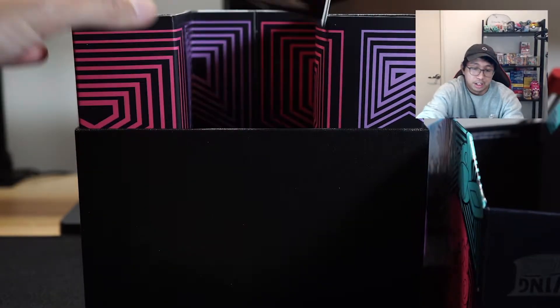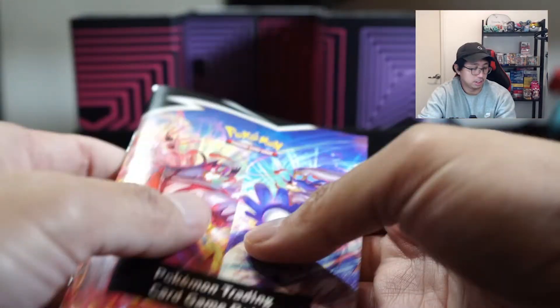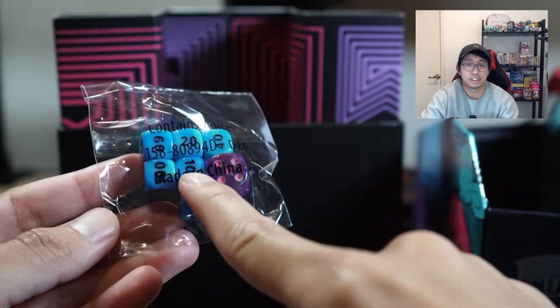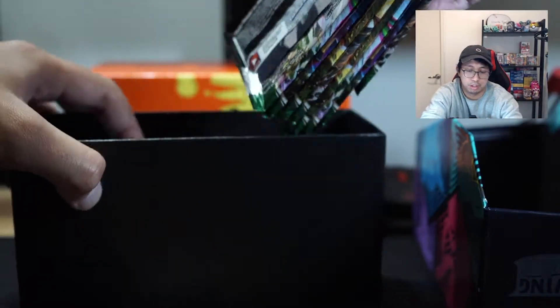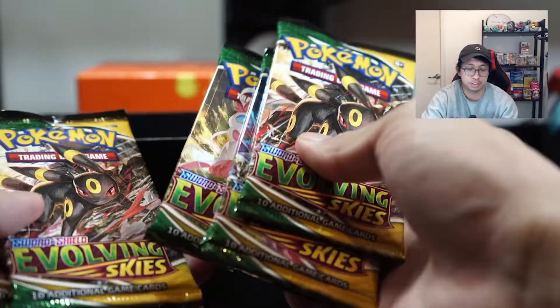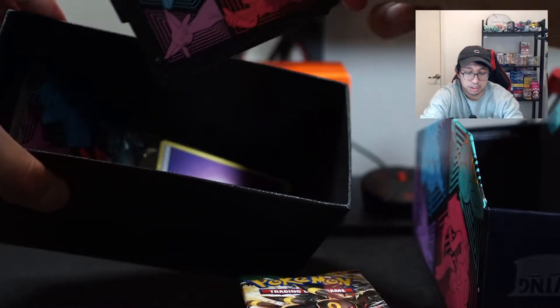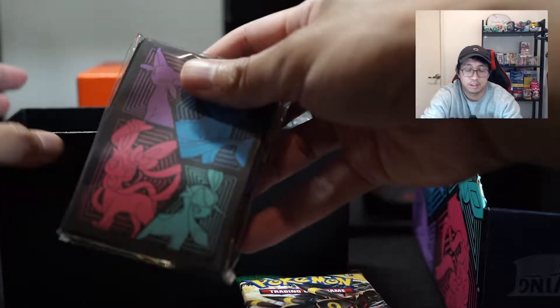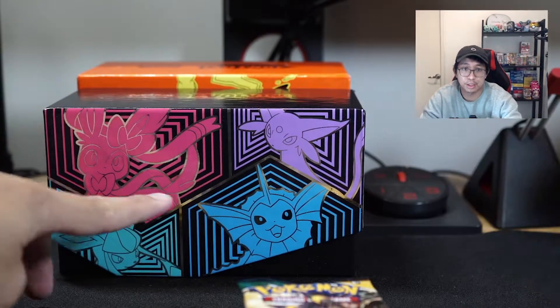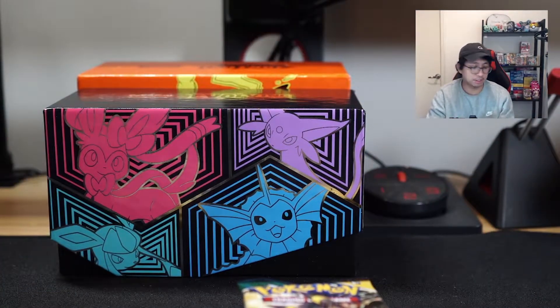I'll have a quick look inside — you've got your manual, player's guide. Let's have a look at the dice — they're pretty good, I like the coloring on these. We've got our boosters as well. Let's double check — one, two, three, four, five, six, seven, eight — so eight boosters from the ETB. We also get some dividers and some sleeves.